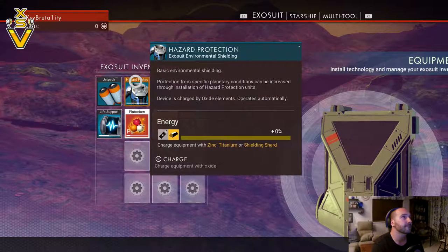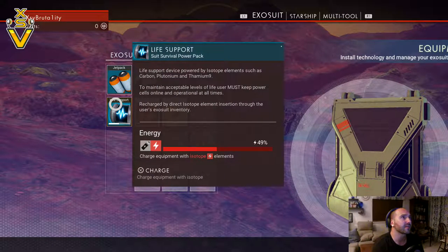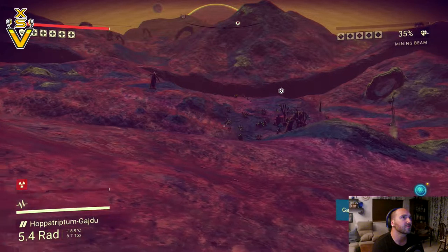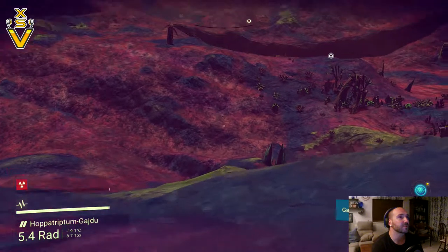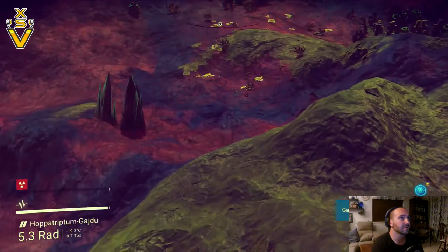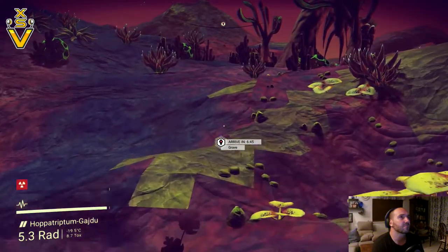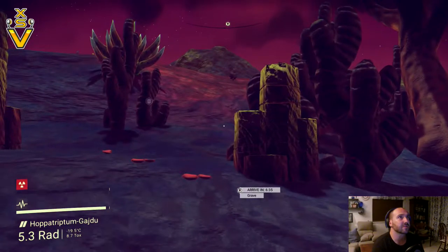My radiation protection is completely low now. Alright, I need to charge this but I don't have a technology recharge item. I want — is that what I needed? No, I've got no radiation protection which means my health will be depleting constantly now. It's probably a good thing I just head back to the spaceship and start from there.